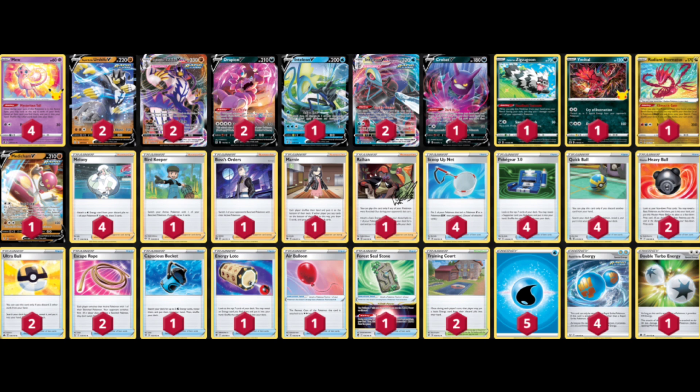The rest of the list is just trying to get going as fast as possible. We have 4 Melonies, 1 Bird Keeper, 1 Boss, 1 Marnie, 1 Raihan. ScubaNet helps us reuse Mew. Zigzagoon helps us reuse Eternatus if we happen to start it. 4 Quick Ball, 4 Gear, 2 Ultra Balls. Playing 2 Suian ensures Eternatus is never prized. We have Bucket and Lotto to find energy. Seal Stone for consistency as we have no V-Star power. And 2 Quartz to help us reuse Waters to Double Gunner basically infinitely.